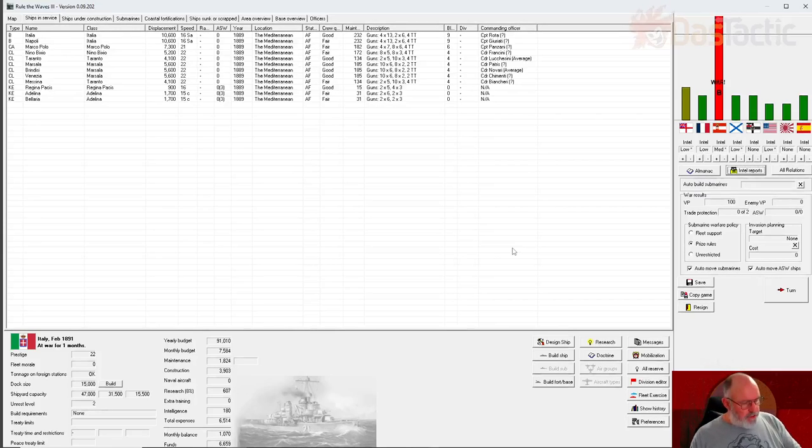Welcome to episode two of this let's play series of Rule the Waves 3. My name is Dance Tactic, welcome to the channel. We're at war finally — a year later, it's now February of 1891. We're at war with Austria-Hungary.